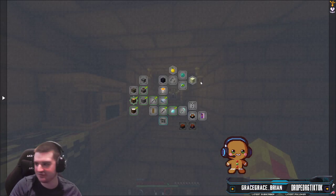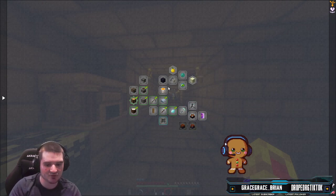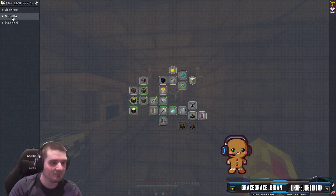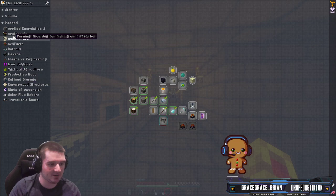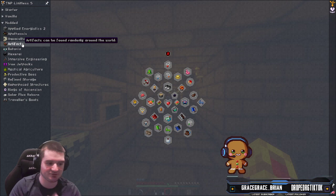The next thing to do would be getting a full set of iron armor and it gives you Protection 1 books to place on it. And of course, you know, diamond pickaxe, diamond armor — this is pretty much just normal Minecraft stuff. We have smoker and blast furnace and all that. My focus is probably going to be on the Modded quests — Modded is the most fun. We're going to start off with Artifacts because I like to adventure.